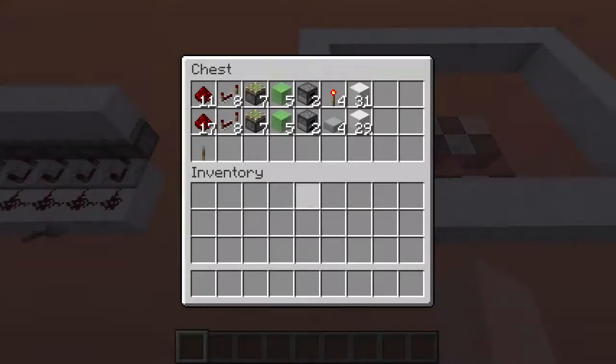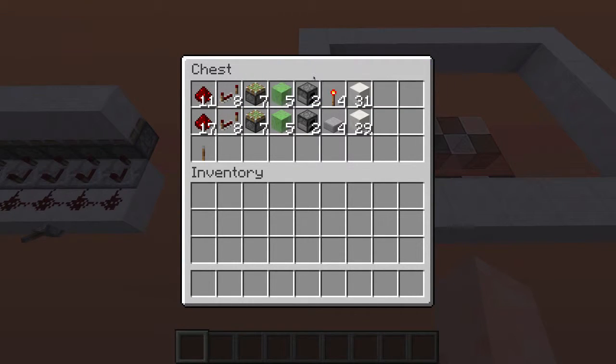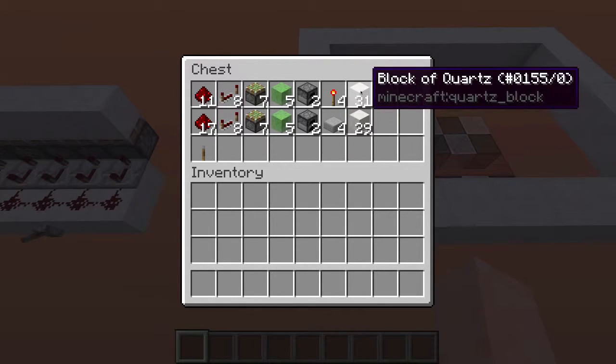For this redstone build, you're going to need 11 redstone, 8 redstone repeaters, 7 sticky pistons, 5 slime blocks, 2 furnaces, 4 redstone torches, and 31 of your choice blocks.